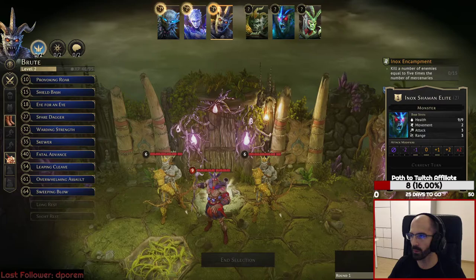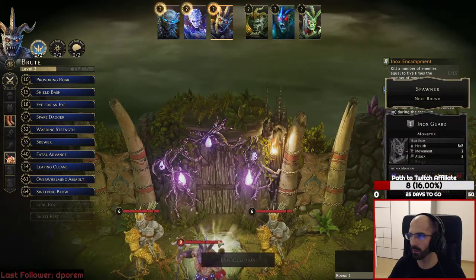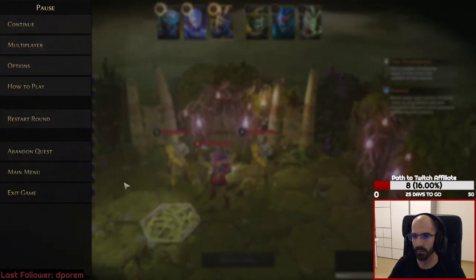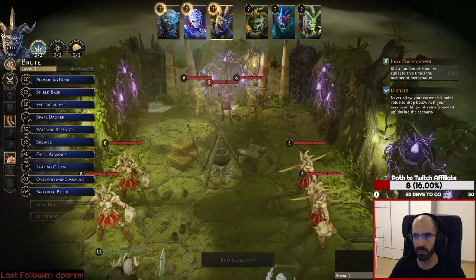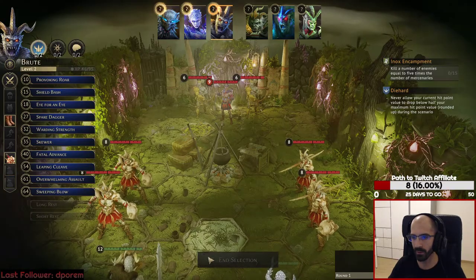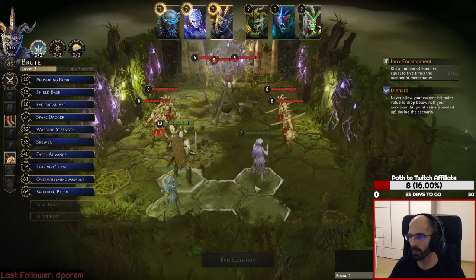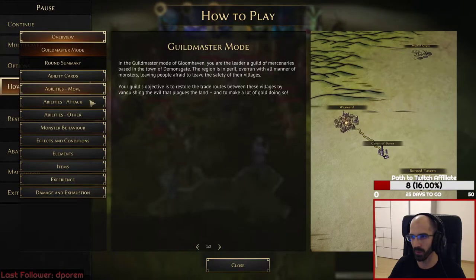I wonder if they explain whether there's a way to stop this summoning. They just say 'spawner next round.' I'm checking because if you're playing the physical board game, you have all the details about how everything works. But I assume here this is just generic stuff.